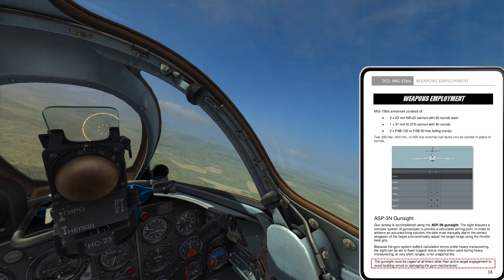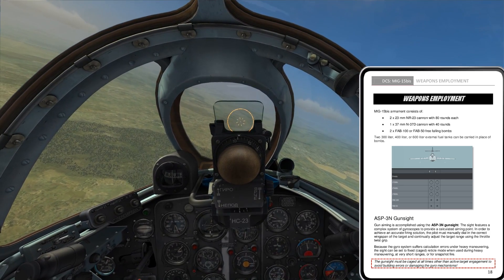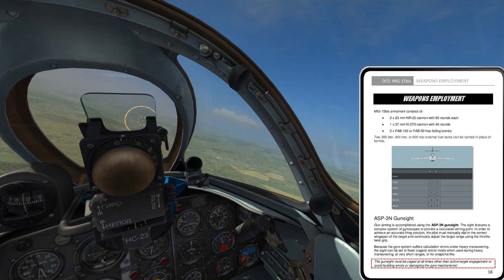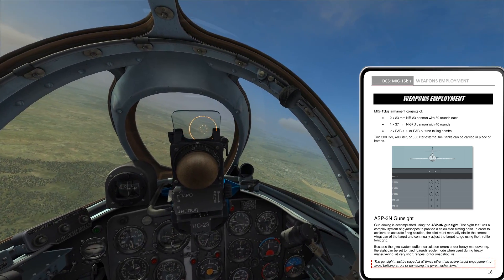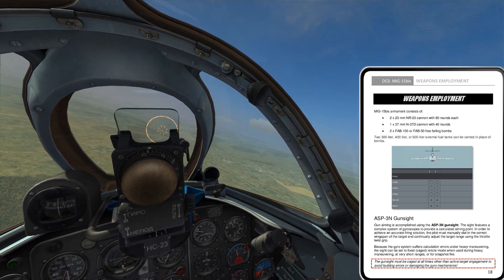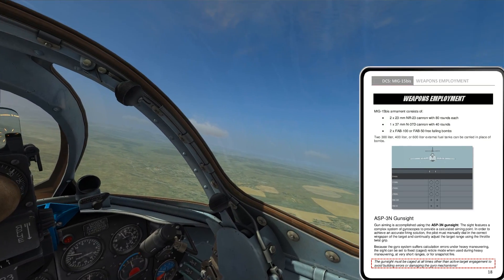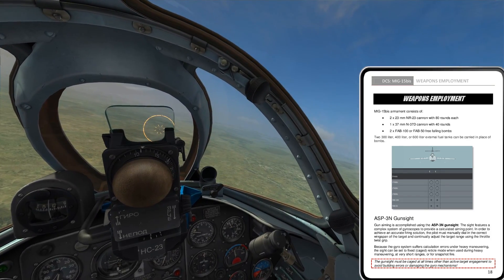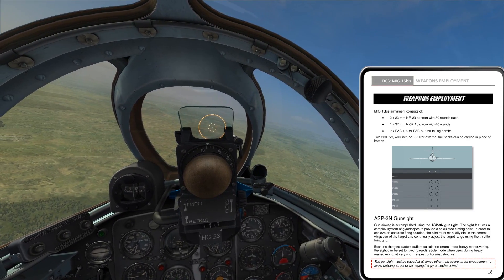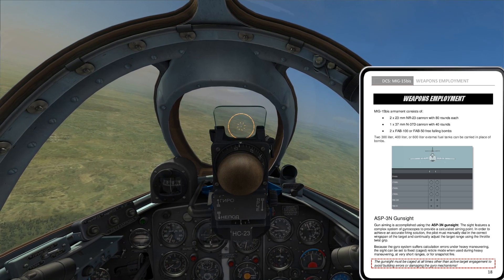As always, I have the relevant documentation set up on the kneeboard - I'll have a link to a video that describes how to do that. On the weapons deployment section, we have the two 23mm guns with 80 rounds each and the 37mm gun with 40 rounds each. That's not a lot of ammo. We'll see how quickly it runs out once we get into the intercept and start firing. I'll trim a little bit nose up and just leave it here.